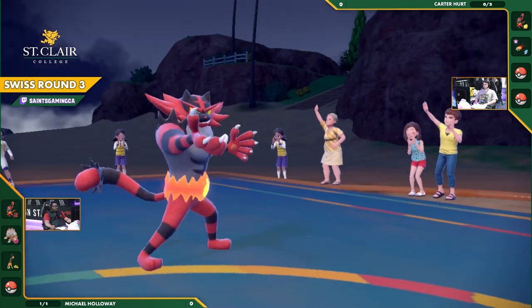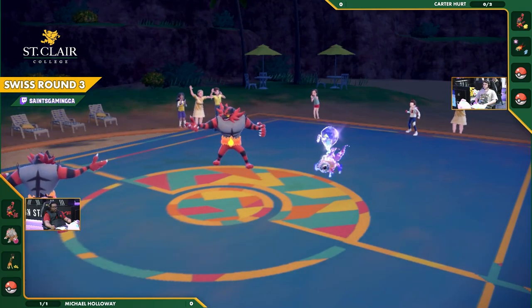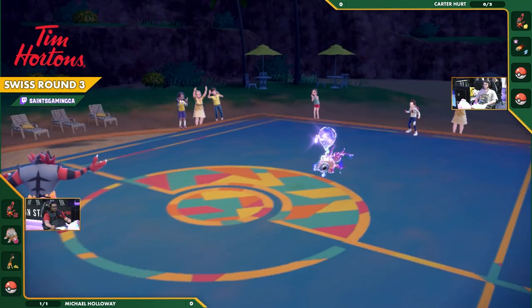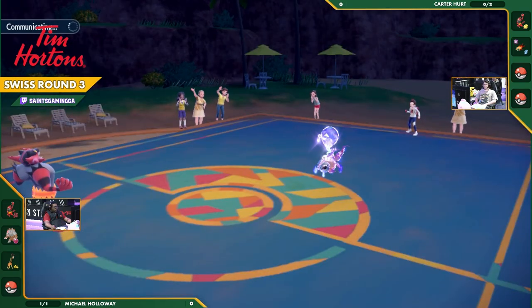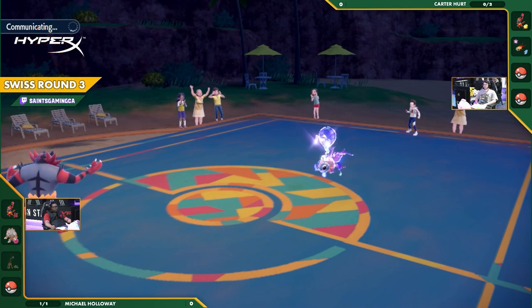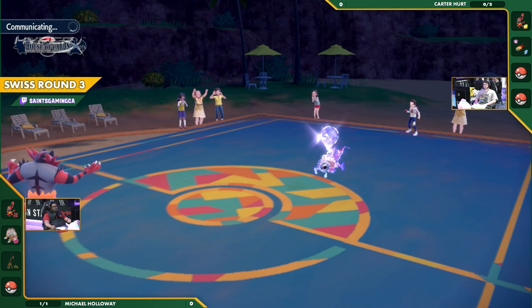He's able to get the elimination onto Frigibax this time via Parting Shot, going over into Incineroar. Carter is going to switch out to something in just a moment. Will this be into the Miraidon? Will this be into something else? That's the question we're all asking. Carter's considering it very carefully — it's a very important choice. Both players switching in a new Pokemon here, which could change the shape of the game by a large margin.